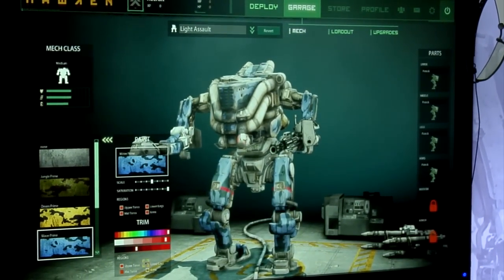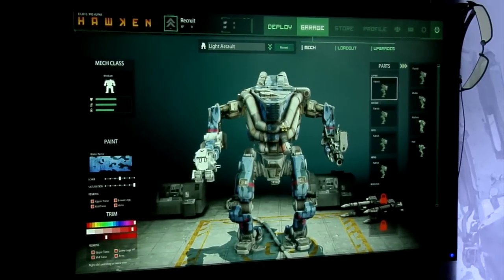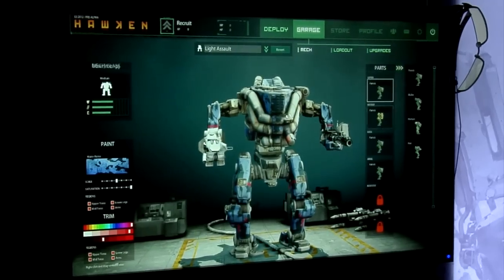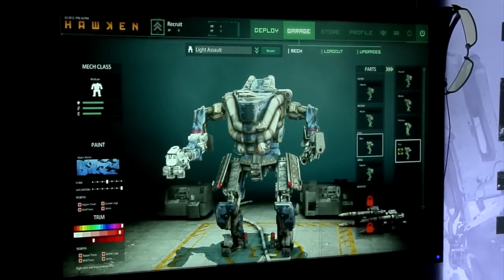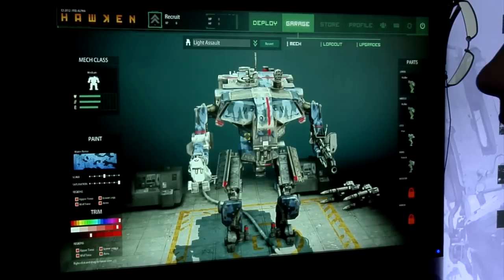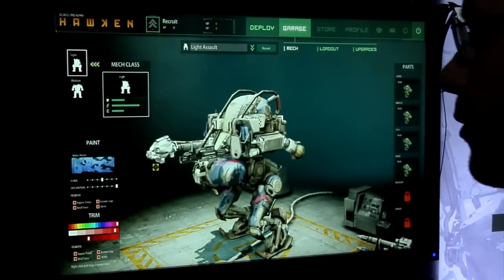We also have different painting abilities, such as changing your trim to whatever color that you'd like. Now, when it comes to customizing your mech even further, you can swap out individual parts. We give you an entire mech, but you can also switch out perhaps the torso, the upper legs, or maybe the legs from another one. Let's switch out the top with even another mech. So for every single class that we have, you have the ability to basically have it exactly the way you like it.